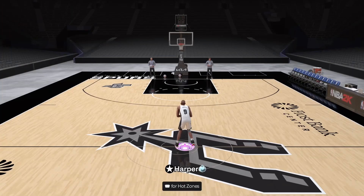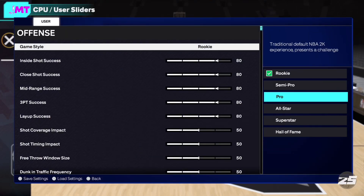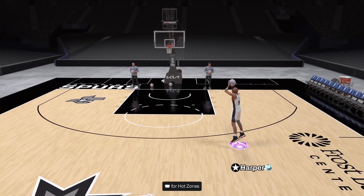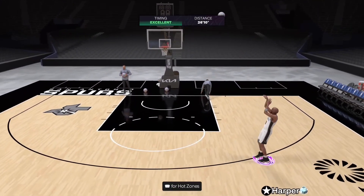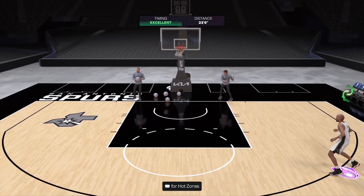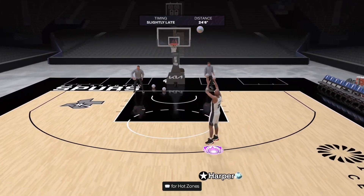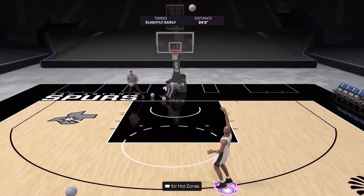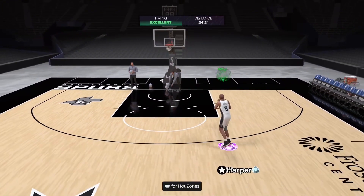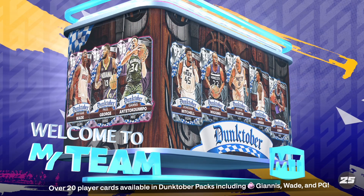Six foot six point guard is actually insane, I'm not gonna lie. Hot zones — literally none, bro. He is massive though. Oh my god, that jump shot. I think this might be the best point guard I've gotten — it's not, but a six foot six point guard, I am so unbelievably lucky. I can just post whatever point guard I'm facing up in the paint. This is a nice card. Drop a like and subscribe.